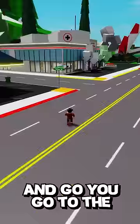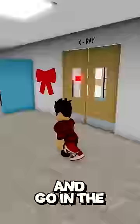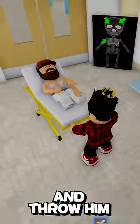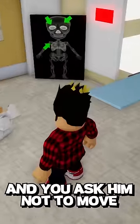First, you will need a friend. Go to the hospital and go into the x-ray room. You will get a stretcher there. Now you put your friend on the stretcher and throw him on the floor. Then ask him not to move.